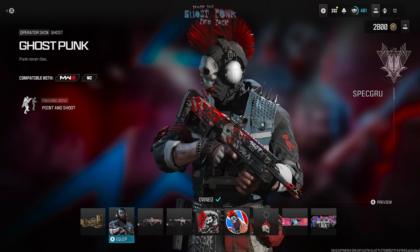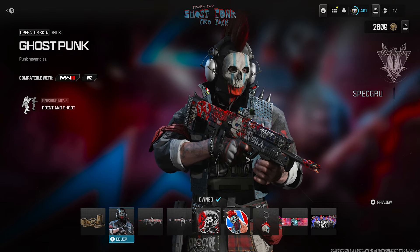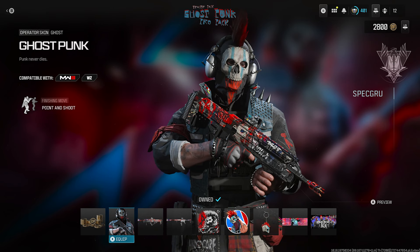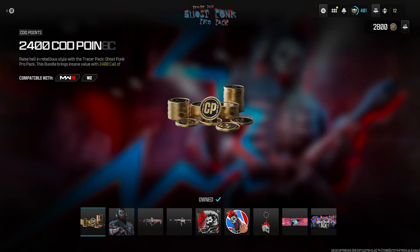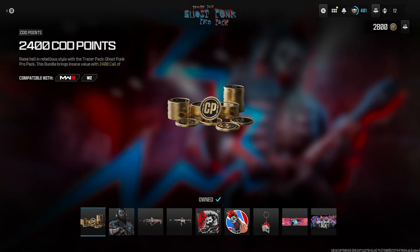If you guys manage to get this Ghost operation skin right here, you guys will get 2400 Call of Duty points. And how much does Art the Clown cost? 2400 Call of Duty points. So not only do you get the pack, but you get 2400 Call of Duty points essentially for free as part of the pack.